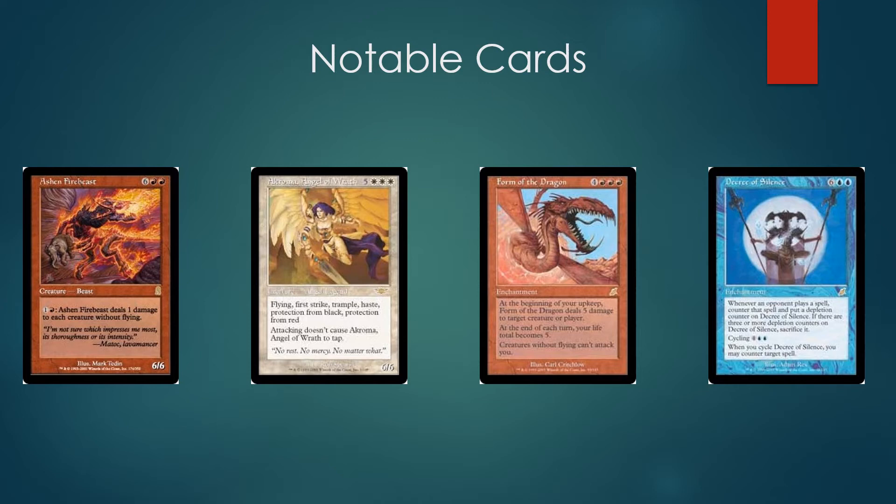Getting this down versus Goblins, Elves, black aggro, Stompy — it's pretty impossible for them to beat most of the time. Anything with X/1s in it is going to have a bad day when Ashen Firebeast arrives. Next we have Akroma — just another generic big thing to cheat in. She's great versus basically everything that's not Diabolic Edict or Swords to Plowshares. Against creature-based decks, if you do this on turn one, Akroma is very hard to beat — it's like a three- or four-turn clock with haste.